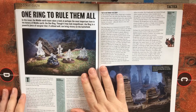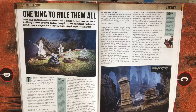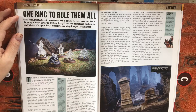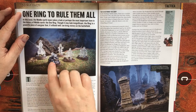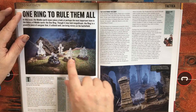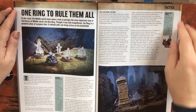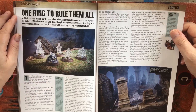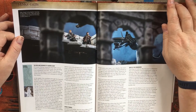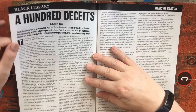One Ring to Rule Them All — this was a really interesting article about how to represent miniatures in Middle Earth when they put the One Ring on and become invisible. I think what GW have done here is recast their miniatures using a clear resin, though obviously they haven't mentioned that in the article. Another way would be to get a second miniature and do it in a different paint scheme to give the suggestion that it has become invisible.